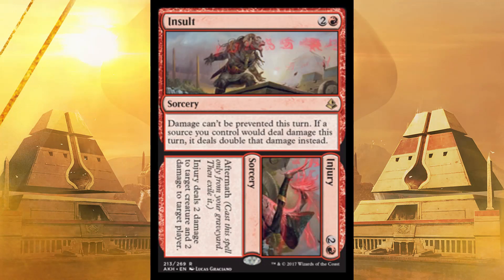Next up, Insult//Injury — this is insane, this is just stupid, this card is going to be so broken. You pay three. Damage can't be prevented this turn, and if a source you control would deal damage this turn, it deals double that damage instead. Or as I like to call it: pay three, win the game.